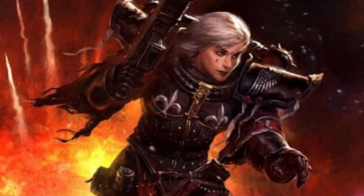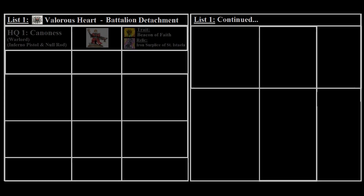The first list we'll look at is the budget list, composed of a Battalion Detachment and the Order of the Valorous Heart. As a battalion we're required to take two HQ choices. For our first HQ we've taken a Canoness, which is the staple HQ choice. We've made her the Warlord and given her an Inferno Pistol and a Null Rod, which is now free. For her Relic we've given her the Iron Surplus of Saint Estail, though you can also go with the Mantle of Ophelia — the Mantle is better when you need a higher invulnerable save, while the Iron Surplus gives her a much higher toughness profile.